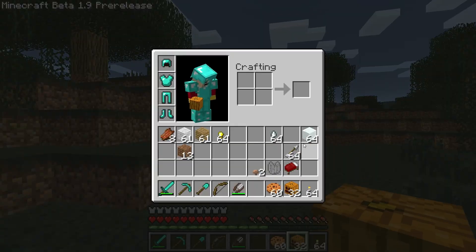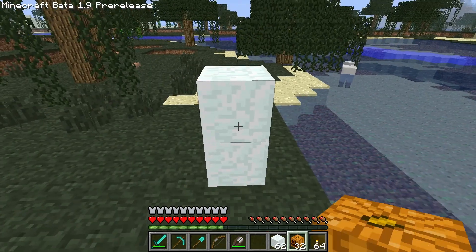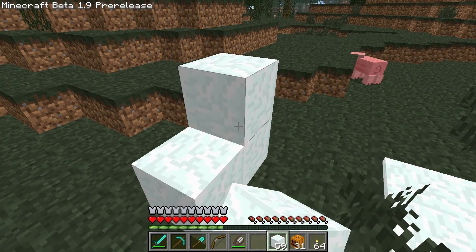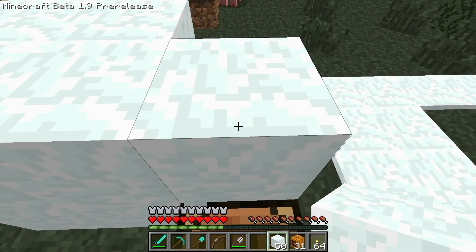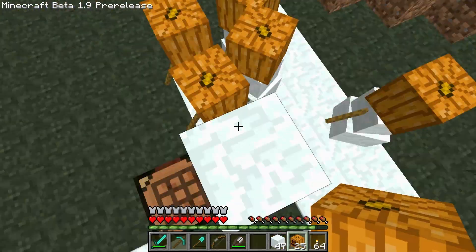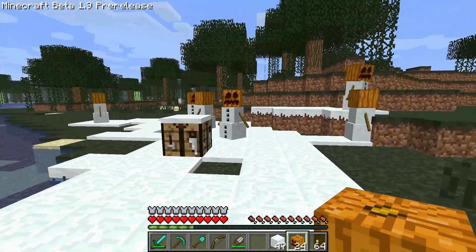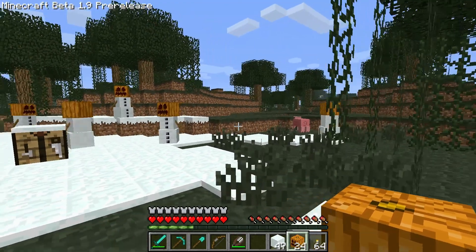I'm also gonna try to melt a snowman here. They're supposed to melt in warmer environments. I figure a swamp's pretty warm. Well, he's spreading snow. It's not exactly melting. Let's make a couple of these. But like I said, they're supposed to melt in warmer environments. He doesn't really seem to be melting too much.